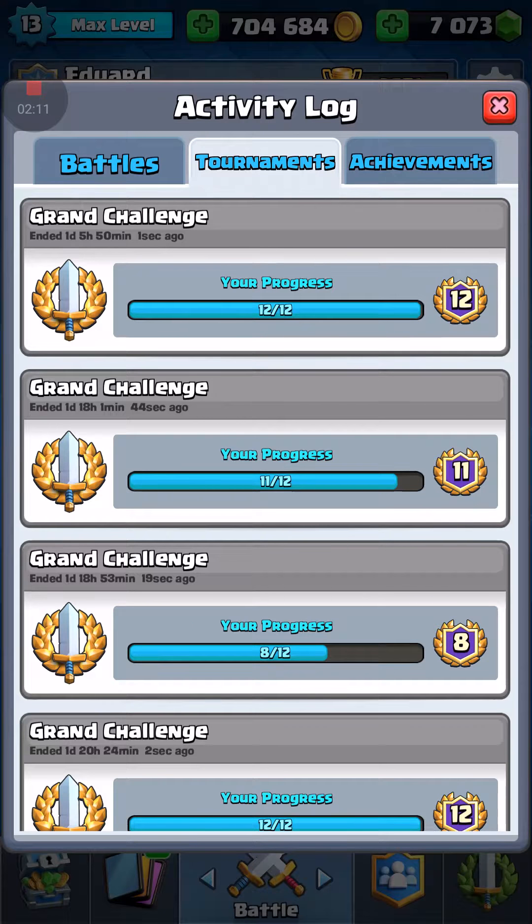Today we're going to be talking about two different decks. The first one is a hog cycle but instead of fireball, we have poison. I know you don't see this that often, but against all the small troops like goblin gang, skeletons, and minions it's really good. You can even use it defensively against graveyard decks — poison on defense works every time, and you'll always out-cycle a graveyard deck with this deck.